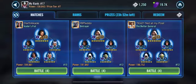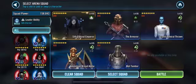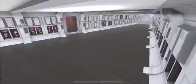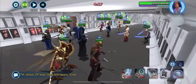Hi guys, I'm here to announce a reliable counter to the GL Kenobi cat meta using C and this lineup that you've got here: Armor, Thrawn, Genozian, and Watt. The process here is pretty simple.